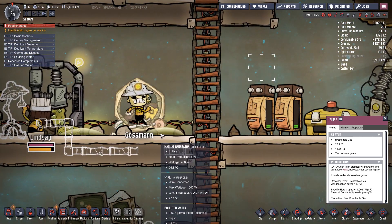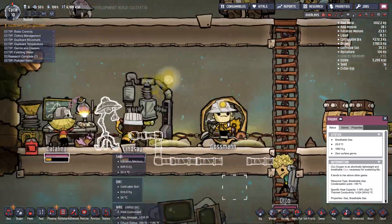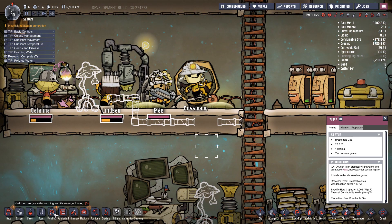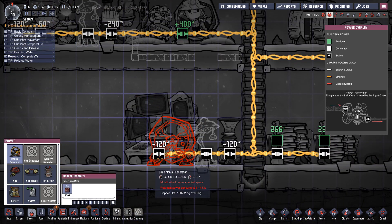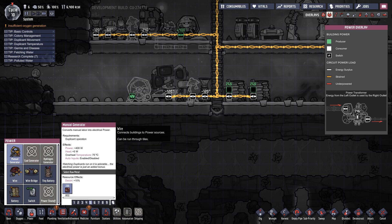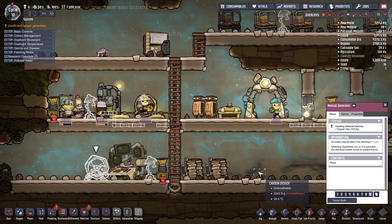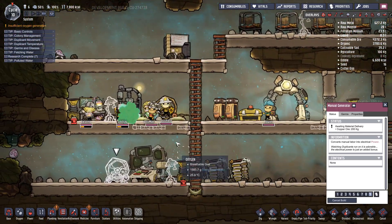Oh what is this? Is this water? Where did that come from? Got no oxygen, got no power - oh dear. Not having power is bad, not having power is really bad. What's using all our power all of a sudden though? Or has it always been kind of going like this?